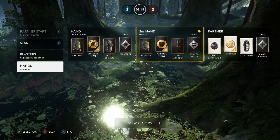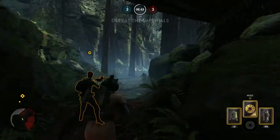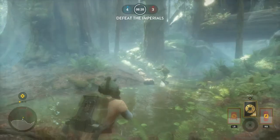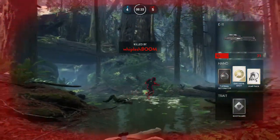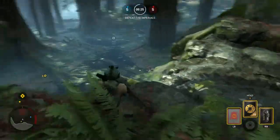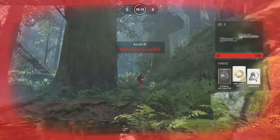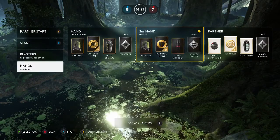Let's get started. I'm going to start out with the flash grenade. Like my other video shows, it takes time to go off. It's basically like a thermal detonator, just one that blinds people. It doesn't really deal damage — even if I stand directly over it, it doesn't do damage. Then if you take the sonic imploder...